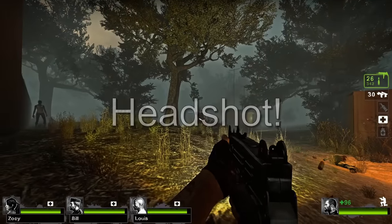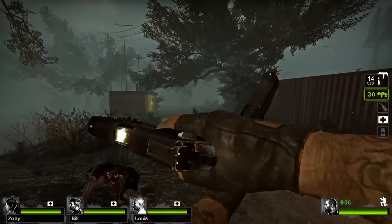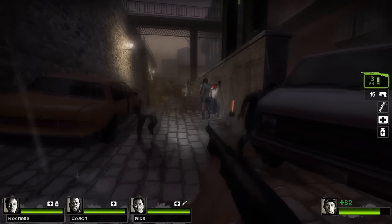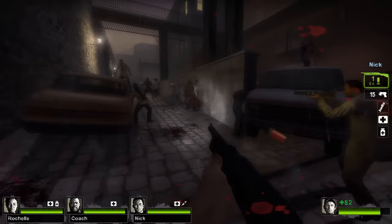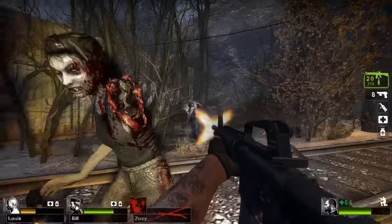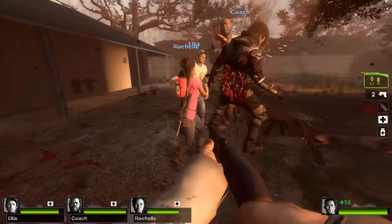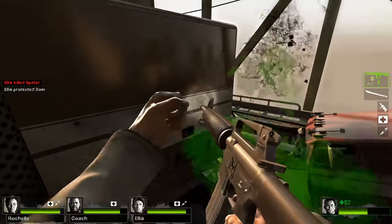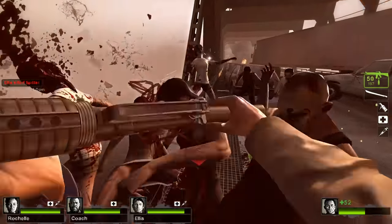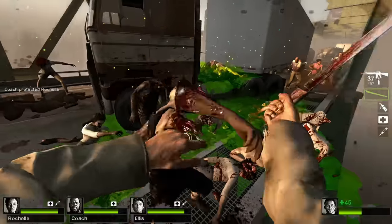Headshot! — it has an exclamation point in its name, so it has to be said like that. In this mutation, common infected can only be killed by taking damage to their head. Damage to their bodies only causes them to stumble back. Special infected are unchanged. The riot police common infected work as normal and can only be damaged on their back. The idea is to simulate the zombie media concept that zombies can only be killed by destroying their brains.